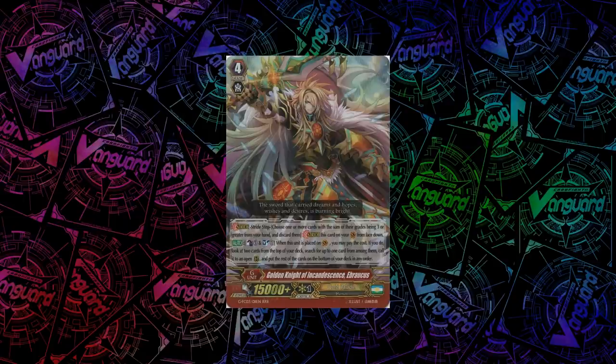For Gold Paladin, we have Golden Knight of Incandescence, Ebraucous. When you stride him, you can count as 1, Soul Blast 1, look at the top 2 of your deck, choose one and call it to an open rearguard circle, and put the other on the bottom of your deck. It's basically an on-stride top-deck call.